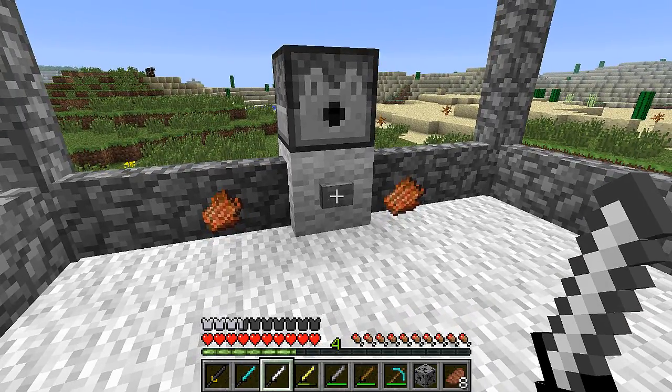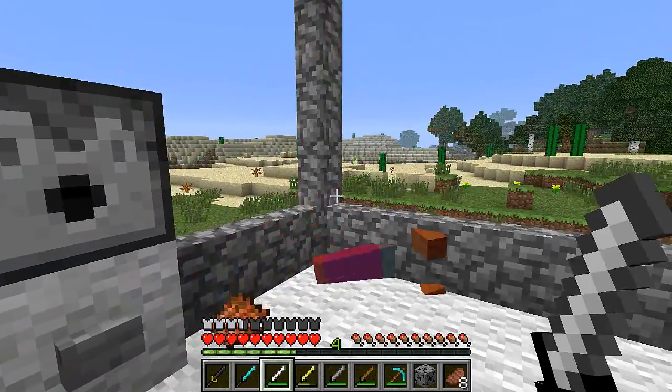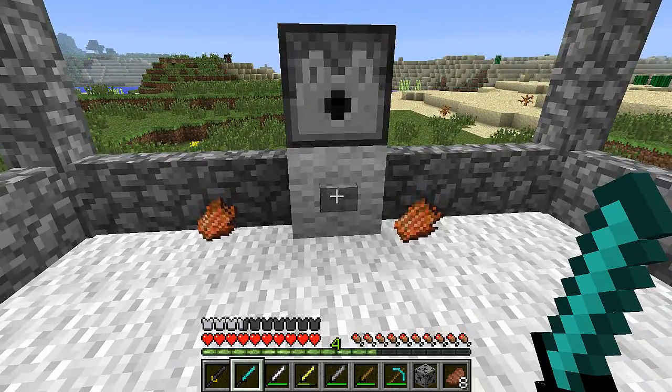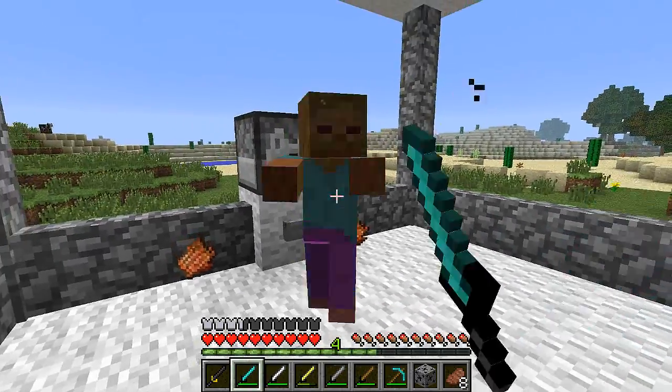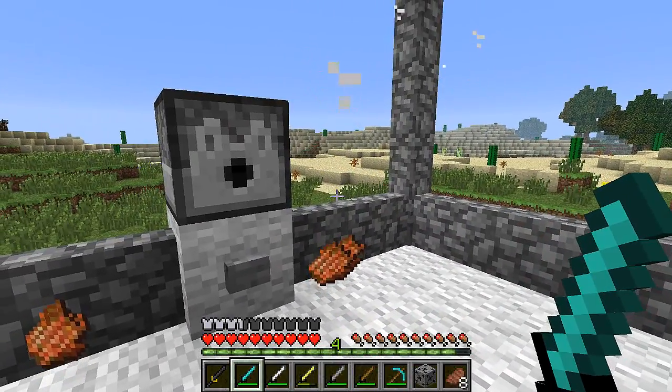Let's get into the iron katana. One, two, three, four. So you can see that it's going down. Then you've got diamond — this should be four, I'm pretty sure. One, two, three, four. Yes. So kind of the same as iron, it's just more durable.